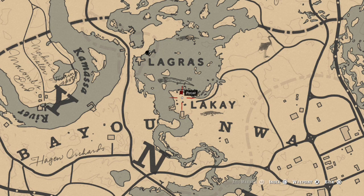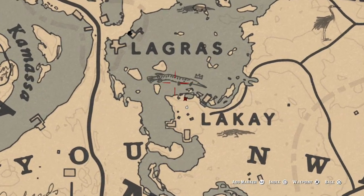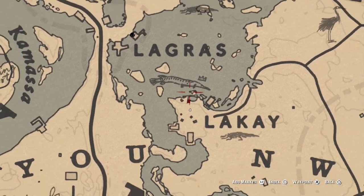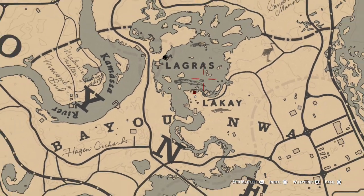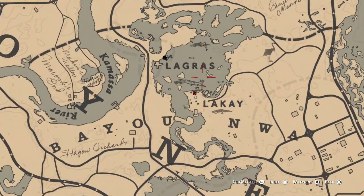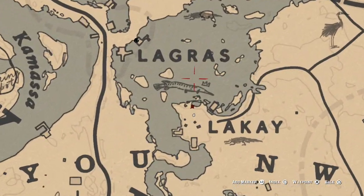First things first, what you guys are going to want to do is pull up your map. You're going to want to head to a swampy region of the map called La Grasse. This is actually a crazy part of the map. I do not recommend anybody coming to this part of the map at nighttime. This is a very dangerous spot — there's a lot of alligators and a lot of sick and crazy people around this place.